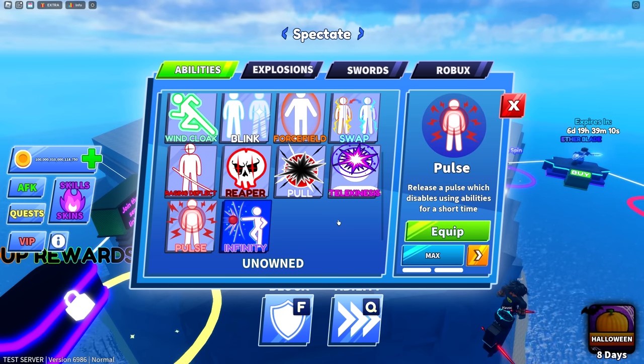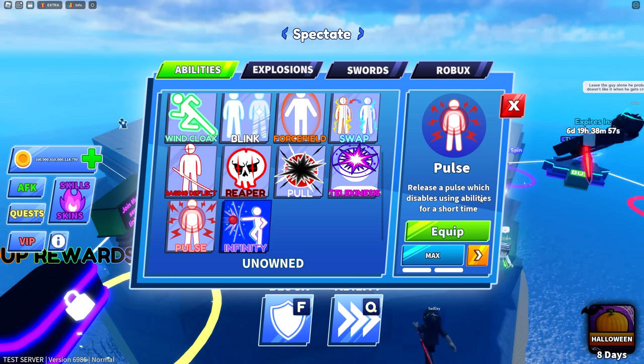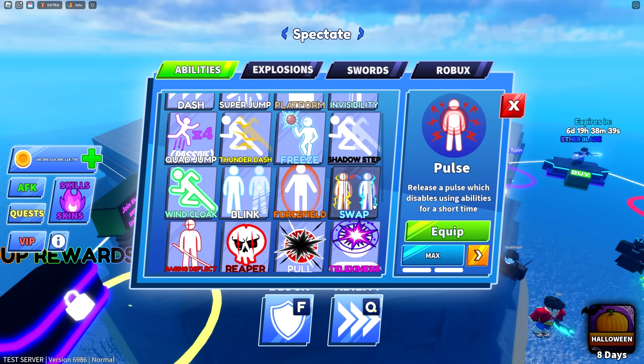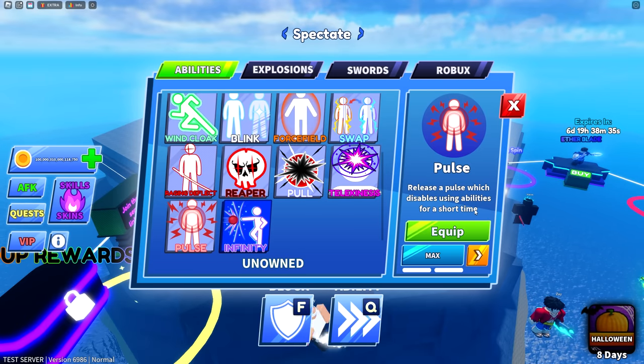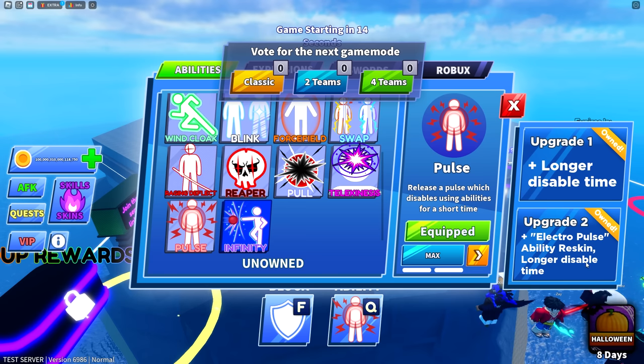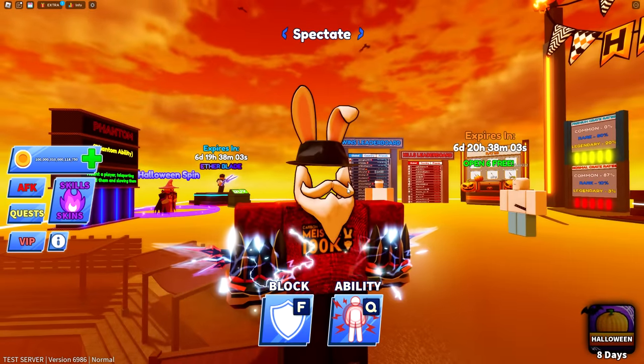Now we do have access to the brand new important stuff, starting with the brand new ability called Pulse. This one is pretty straightforward — it looks like it's going to be the brand new counter to Infinity and potentially Force Field, as well as Telekinesis, Shadow Stamp, and Invisibility. It says 'release a pulse which disables using abilities for a short time.' The first upgrade increases the time abilities are disabled, and the second one bumps it up even longer.